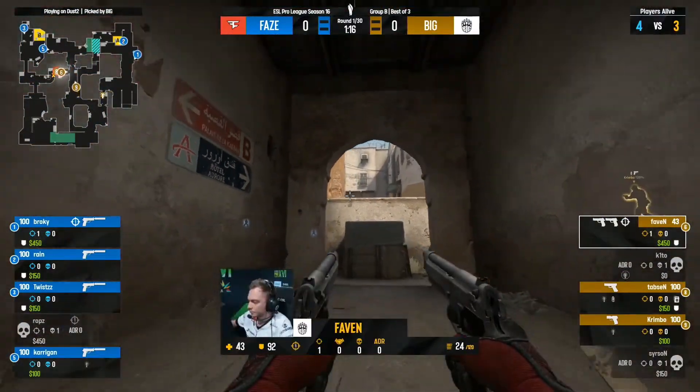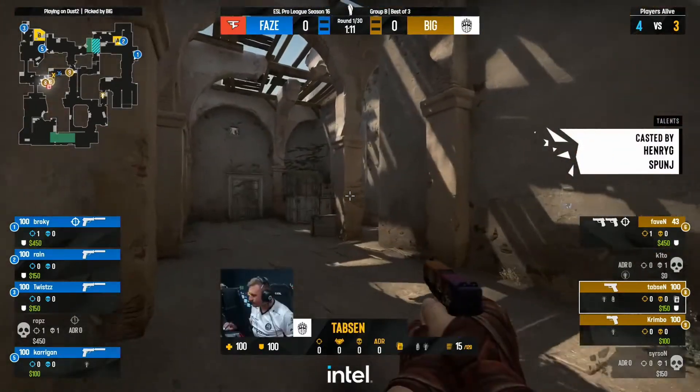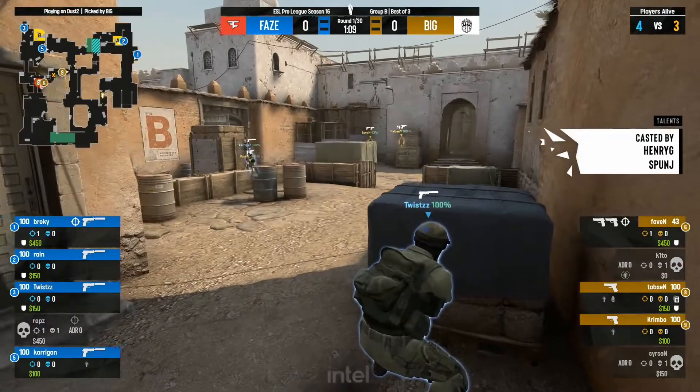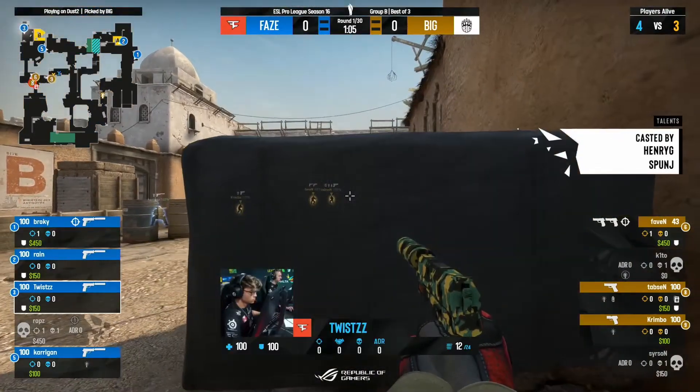Likely saw the bomb there on that spot, Carrigan. So bunker down towards the B-bomb site. Twist towards the back, the USP in hand — this CT side of Dust2 has been a bit elusive for FaZe throughout the event. Let's see if they can course correct here in the most important game.